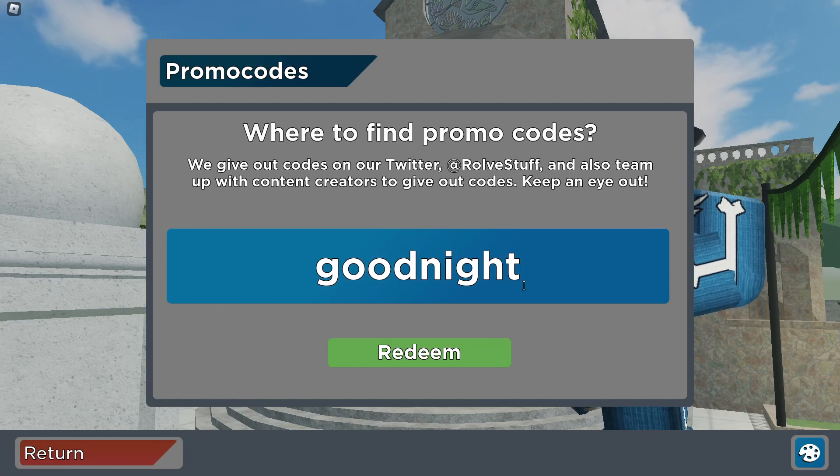Code 'good night' — this code is going to teleport you to a snowy bridge map. I remember when this code was working, but I wasn't sure if it still does. Let me check — yes, it does! Oh no, we're going to get teleported. I have to show you guys the final code really quickly.